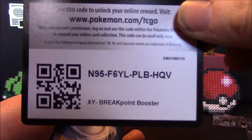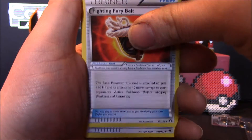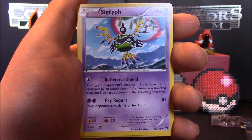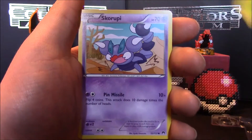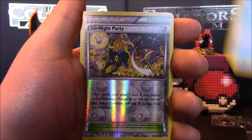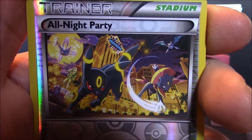First up the code card, one-two-three from the back. First up we have a Fighting Fury Belt item card - a very good card if you do play the game - a Max Potion item card, a Sigilyph, a Numel, a Rattata, a Petilil, a Skorupi, a Staryu. The reverse holo is an All Night Party stadium card - one of the best stadium cards. Look at the artwork on that, it's a very good combination of characters in there. I think you can spot five Pokemon from the looks of it.